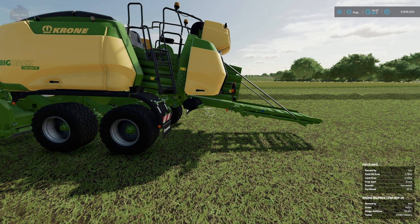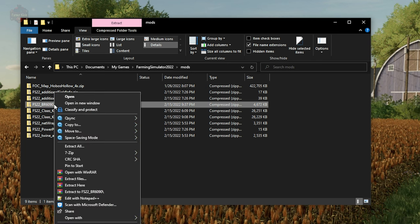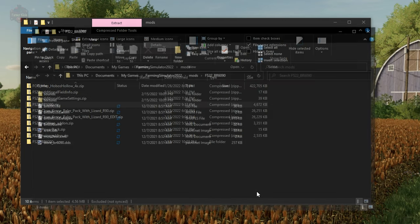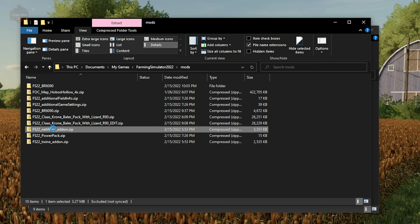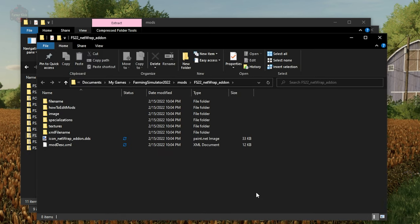Let's go ahead and take a look at what we need to do to modify our favorite baler mods to work. Here we are on our desktop, and I have my mod folder open. I'm going to extract the contents of a mod that I've downloaded — right-click, Extract All, just like that. I'm also going to extract the NetWrap add-on just for convenience. We're not actually going to leave it extracted; it's just going to make things a whole lot easier with respect to editing our files.